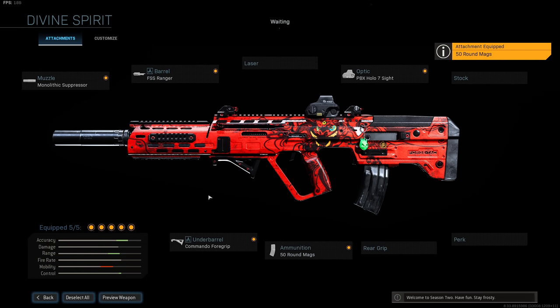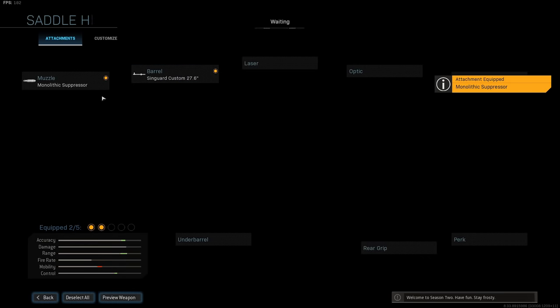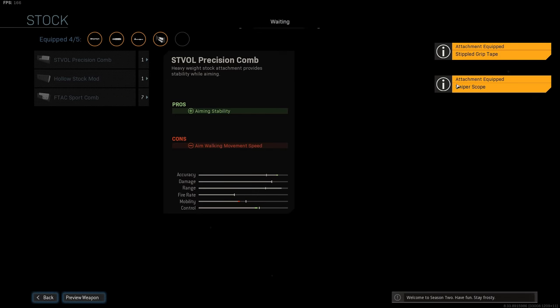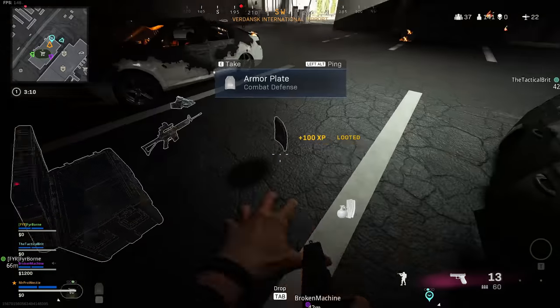Apart from the optic — I really like the PBX Holo; lots of people don't, but you could use really whatever you wanted. And then the Kar98: Monolithic Suppressor, Longest Barrel, Sniper Scope, Precision Stock, and Stippled Grip Tape. The Kar and the Ram are fast becoming my go-to weapons in Warzone at the moment to combat the FFAR and the Org.